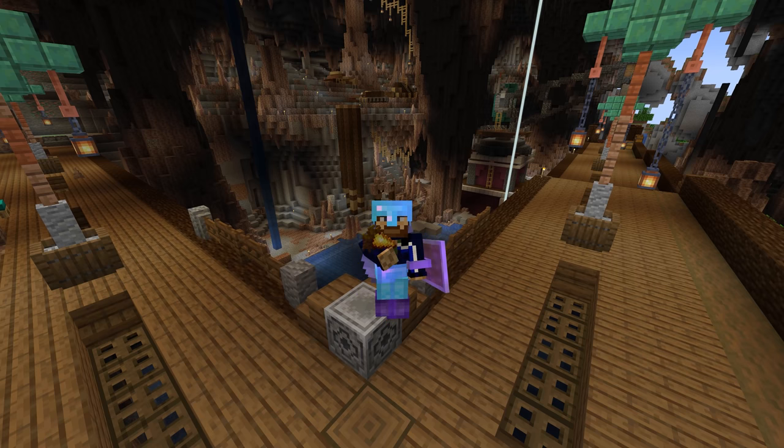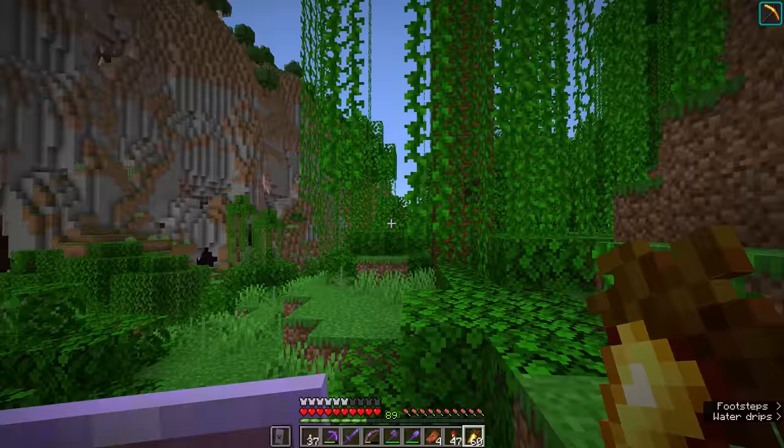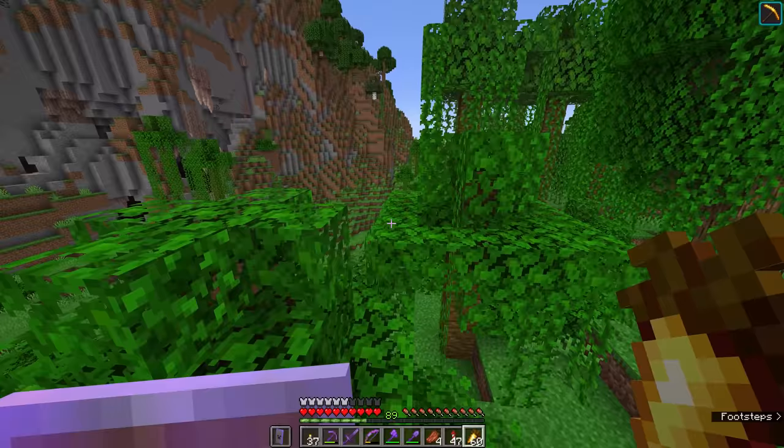Hello everyone, my name is PixelRiffs and welcome back to the Minecraft Survival Guide. I hope you're all having a good day. In today's episode, we're going to step outside of the Dripstone Cave and into the surrounding biome. We have a jungle biome right here and a savannah over there, but we're going to be focusing on the jungle, because today it's time to recruit some more villagers.